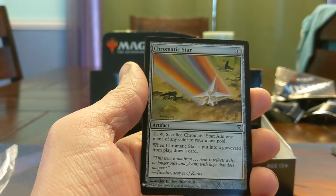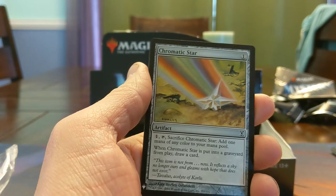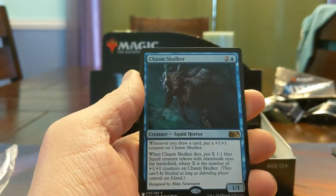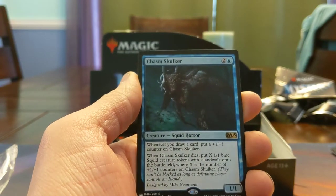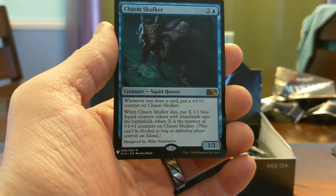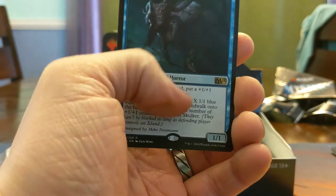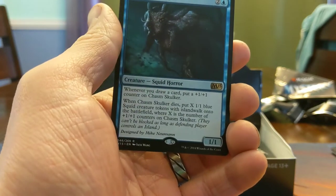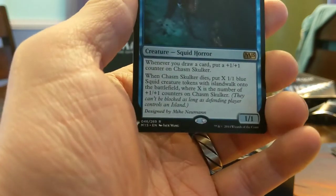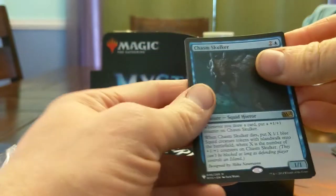Chromatic Star — I remember when Tron was so scary but people are doing much dumber things now. Chasm Skulker — one of my favorites. It's a 3-mana 1/1, whenever you draw a card it gets a +1/+1 counter, and when it dies you get as many Squid tokens as you had counters — they have Islandwalk. This is from when they let people design their own Magic cards in Magic 2015, that was really cool, I hope they do that again sometime.